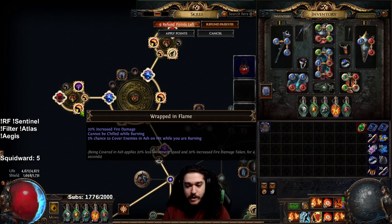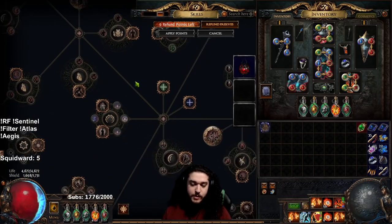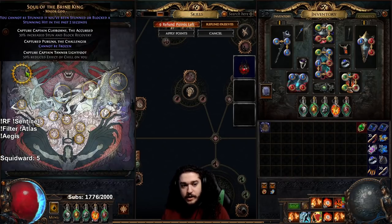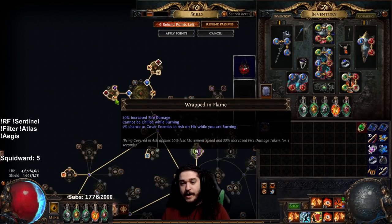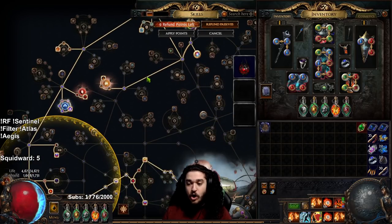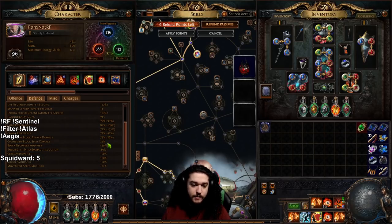One other thing to note: the reason we're able to drop the Aura Cluster section down here is because we drop Purity of Elements for Tempest Shield. Tempest Shield gives us Shock Immunity, Brine King Pantheon gives us Freeze Immunity, Wrapped in Flames gives us Chill Immunity. And if you die to Ignite with a Righteous Fire build, you probably have bigger problems to fix. Sadly, we are not immune to Brittle, Sap, and Scorch. We're also rocking a solid 75 block and 74 spell block.